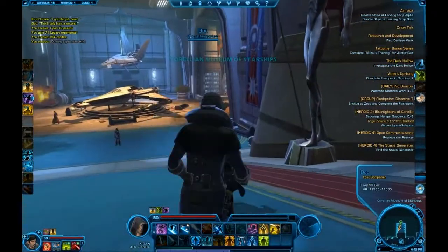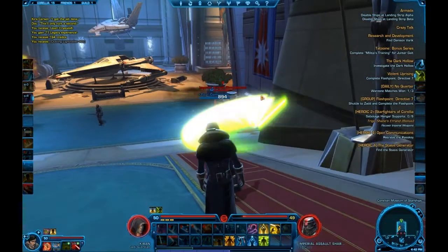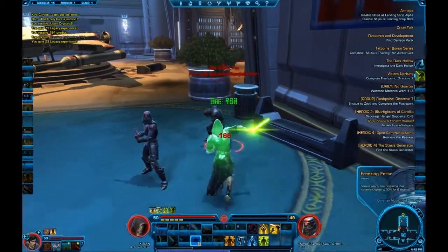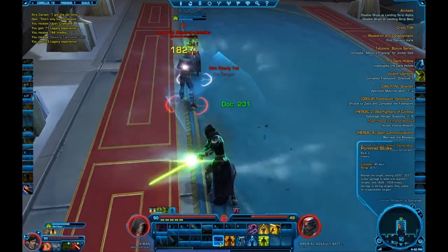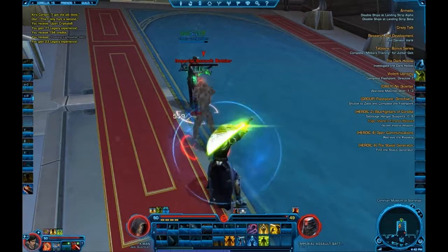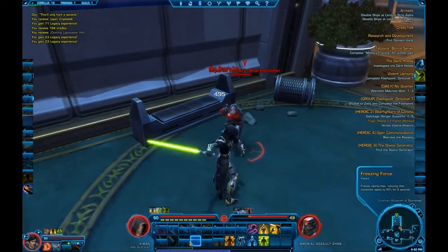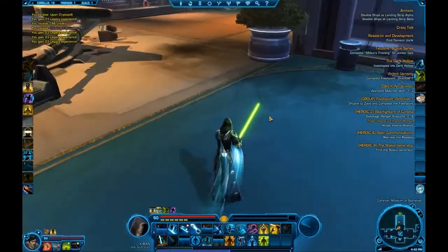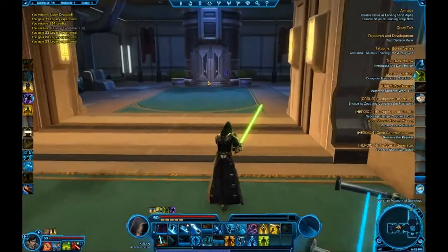Once we're in the Museum of Starships, I'm going to kill off this aggro here. Head over to the right where the elevator is, and the elevator's going to bring us up to the roof.